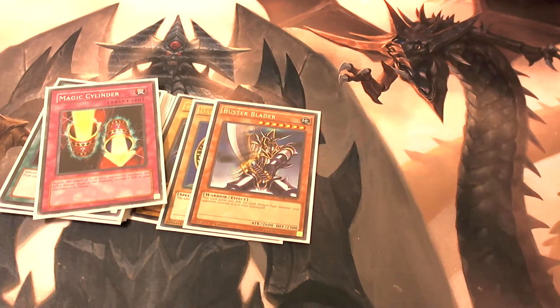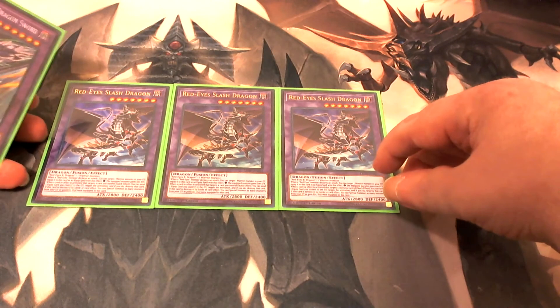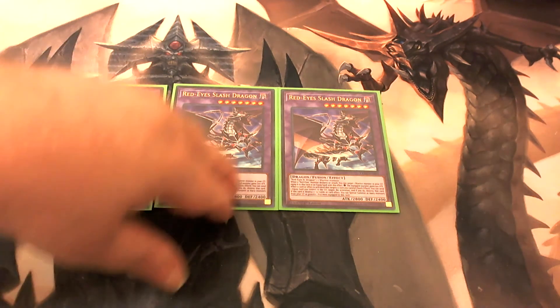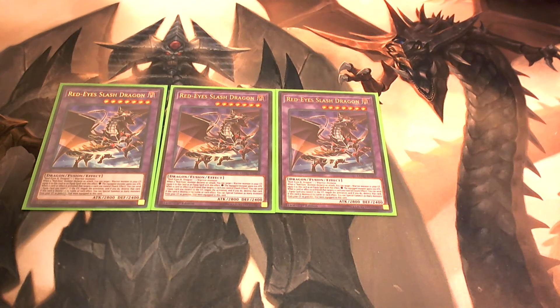For the extra deck, we are playing three copies of Red-Eyes Slash Dragon. Like I mentioned earlier, he's used in combination with the Power of the Guardians equip card. With Red-Eyes Slash Dragon, you can send one equip card you control to the graveyard to negate the activation and destroy any card or effect that would target this card or any other card on your field.